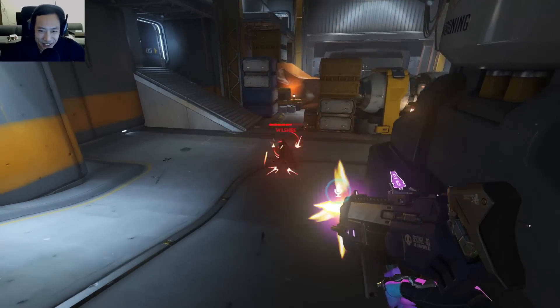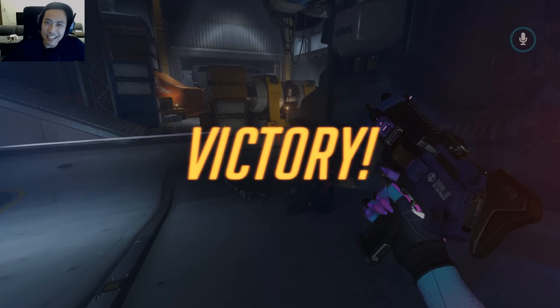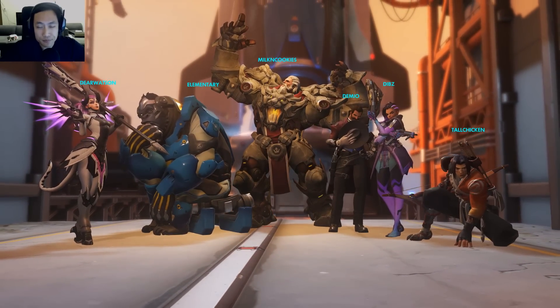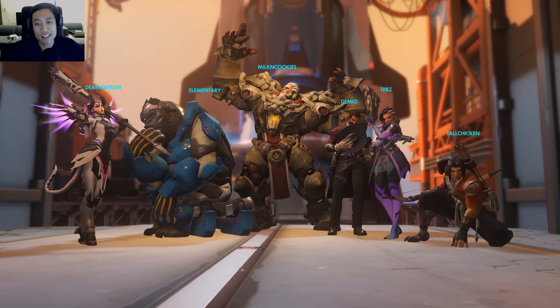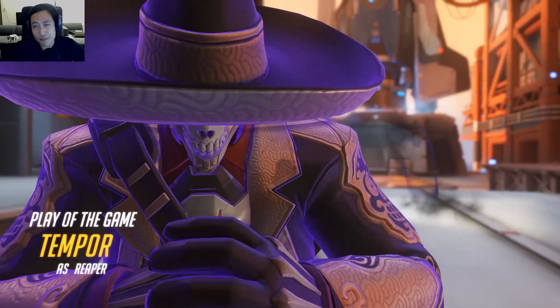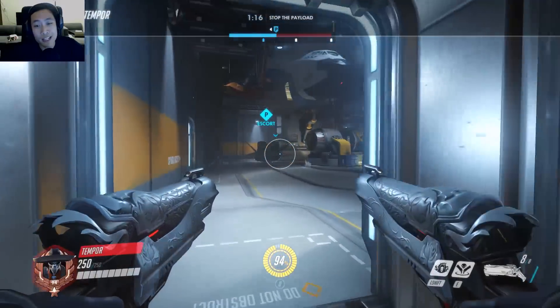The throws on the translocator are a little less strong than Ana's grenade. You've got to make sure that when you throw your teleporter device, you aim a little bit higher than you would for Ana. Of course it goes a lot farther than a Tracer's pulse bomb, but it's still a little bit shorter than Ana's grenade.